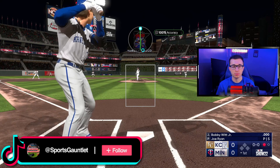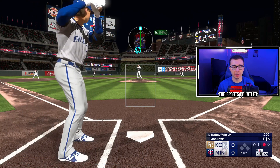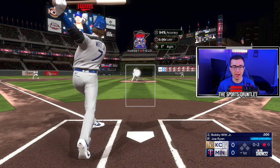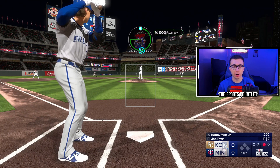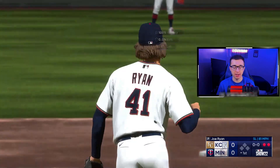Bobby Witt Jr. — one of the top prospects going into this year, makes his MLB debut. Let's see what we can do against him. Up and in fastball — that's been money, didn't even go exactly where I wanted it. And then the slider — righty-righty, away. This has been money all day, and it is again.